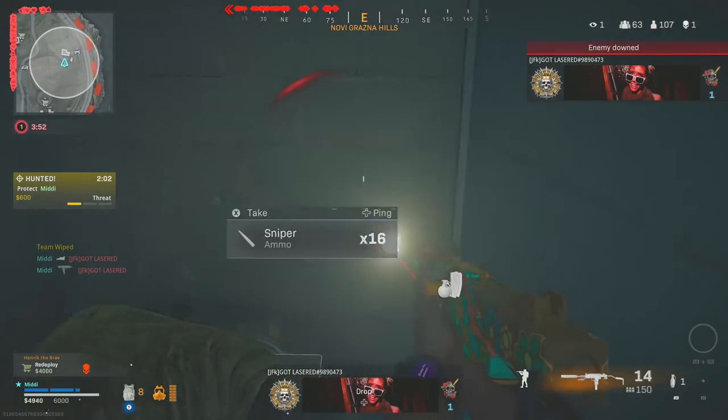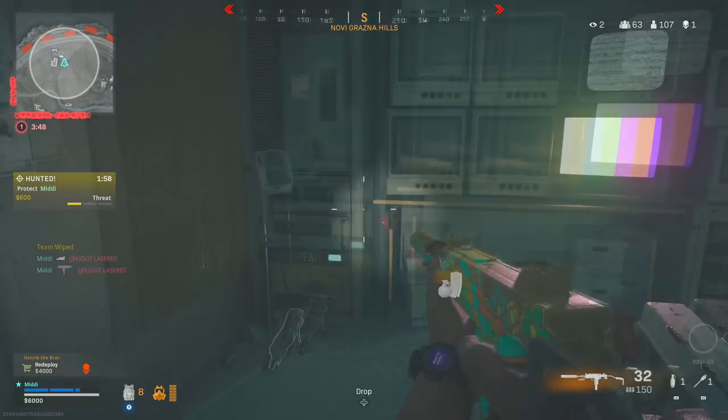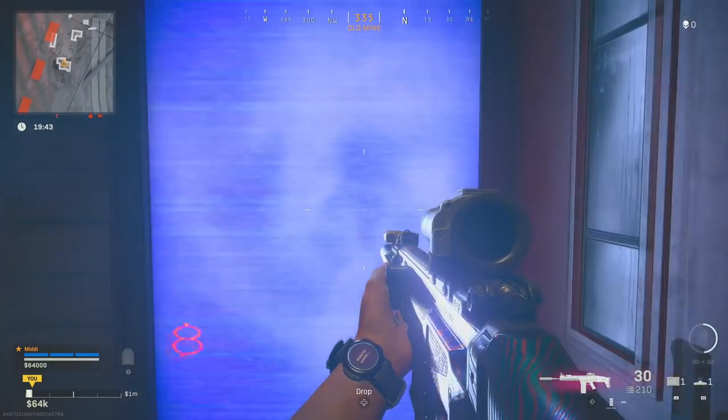The second thing is going to be the durable gas mask. It is very underrated - you're able to stay in the gas almost three times as long as a regular gas mask. You can use this to flank people in the gas or just to hold out on a certain point into the last circle. It's definitely a game changer.